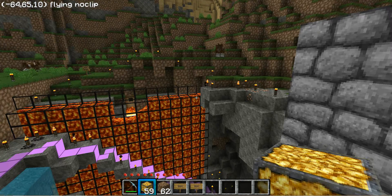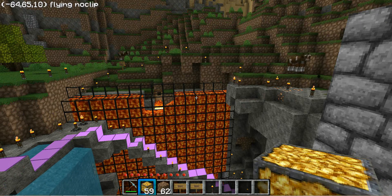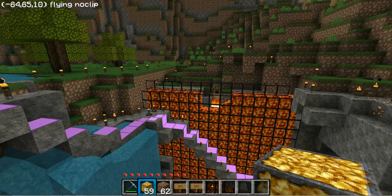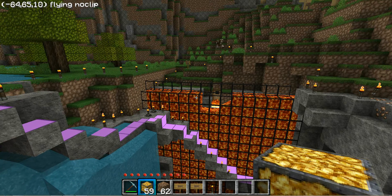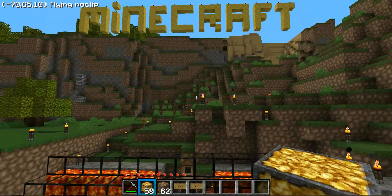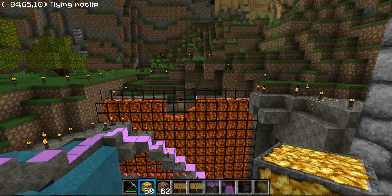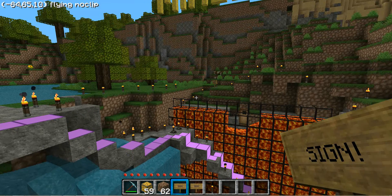With diamonds, you'd most likely use them for other stuff, especially because it's single player. Gold is pretty useless — well, only a compass and a clock. So just change it back to G, or keep it like that. So that was gold.